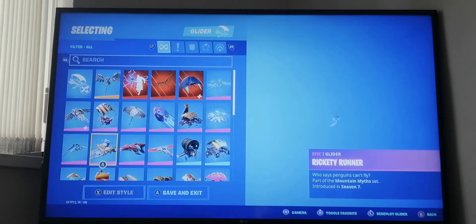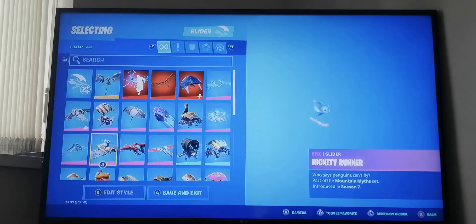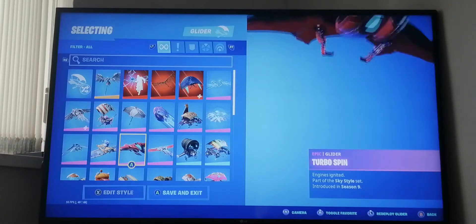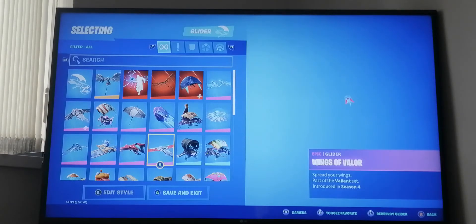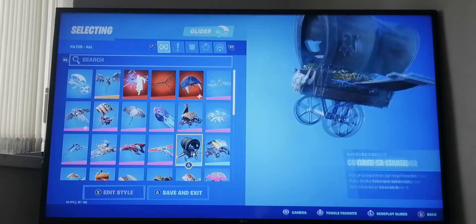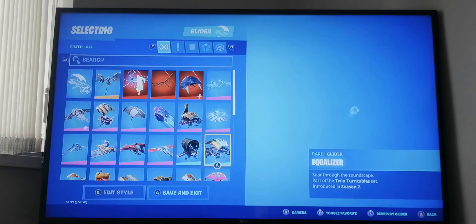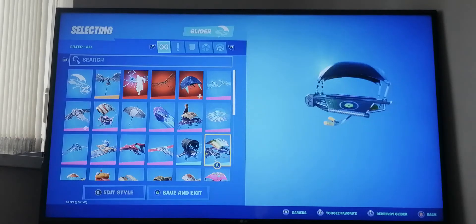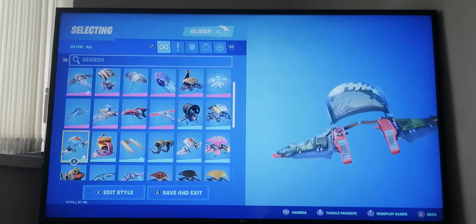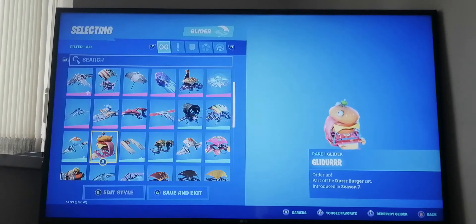Over here we have Carbide's glider from season four, Rickety Runner from the season seven battle pass, and Turbo Spin from the season nine battle pass. Wings of Valor from the season four battle pass. Equalizer was in the season six battle pass - not sure why I got this one. Then Fishy Flyer with all styles from last season.